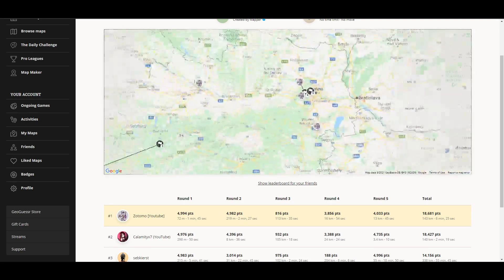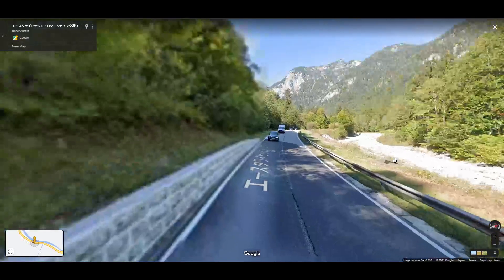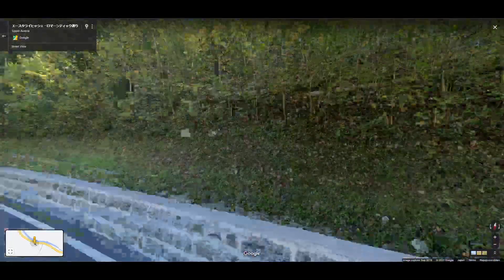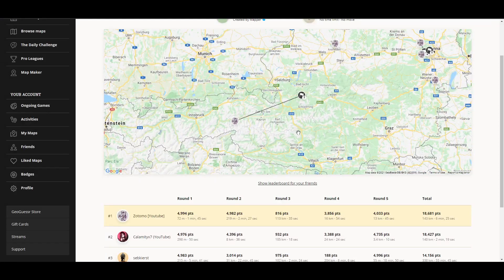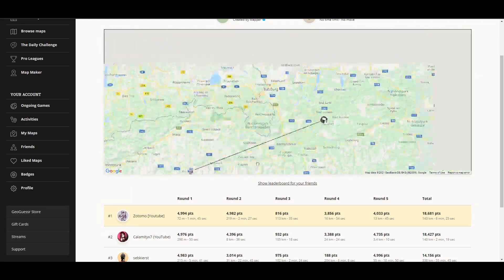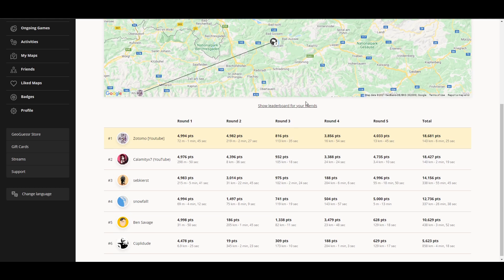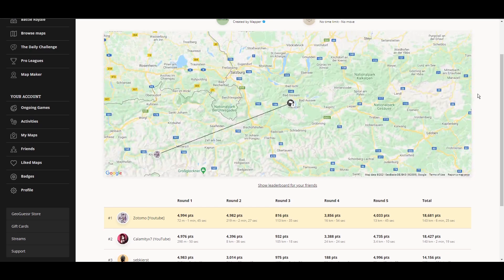Round three was way over here. I had no idea where we were — we were by a river on a road somewhere, very mountainous. I basically said, look, we're probably in the western half somewhere. I just threw us down and we were actually a little bit more east than I thought we were, but not a whole lot you can do with that. You can see most people also not doing too well with that. Calamity played it — being his home country — and I did beat him, so I'm a little bit happy with that.